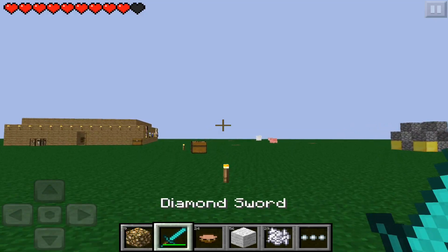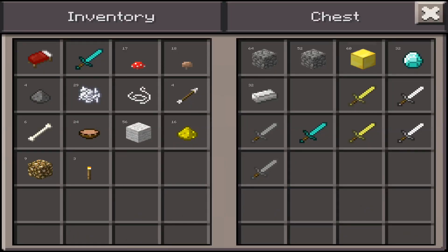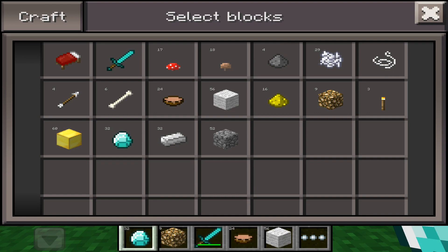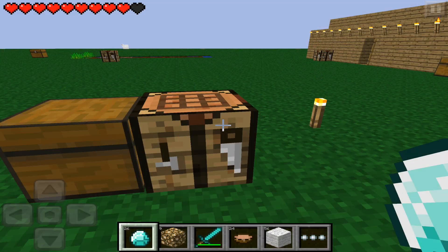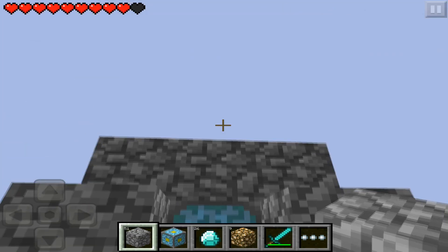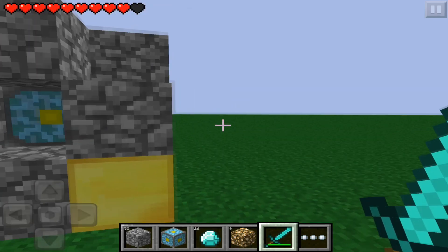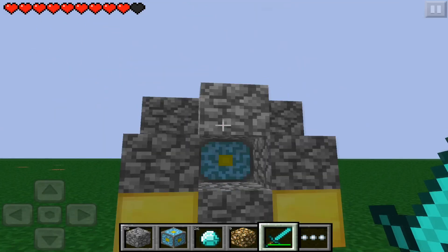Our next thing we're going to test is the nether reactor — this is what you guys have been waiting for! We have gold blocks, diamond, iron ingots, and cobblestone. Let's craft the nether reactor — it's in the first section of the crafting menu. Let's get two of them. Place the reactor here, cobblestone around it, and now I learned you don't have to hit it with the sword, but just to prepare myself for the massive zombie pigmen, I'm going to hit it with the sword. Let's do this — back off so you guys can see what happens. I wouldn't suggest doing this near or inside a house, or even underground.